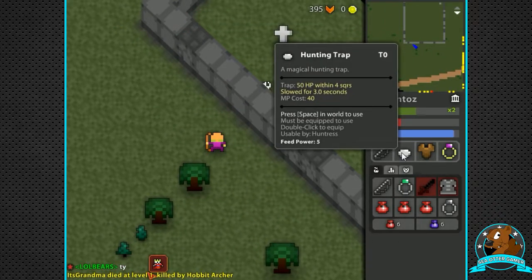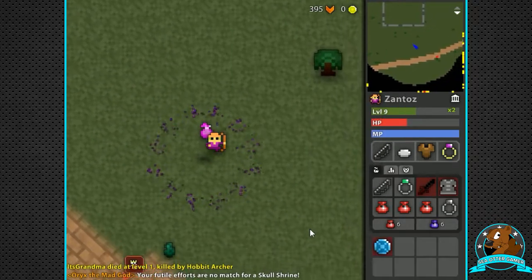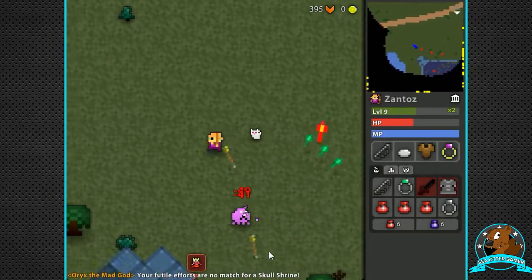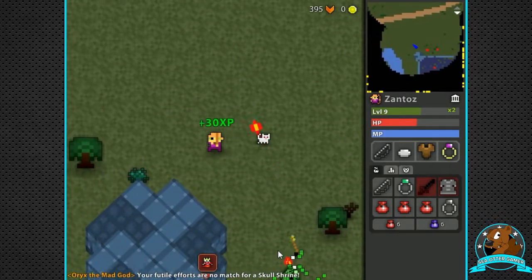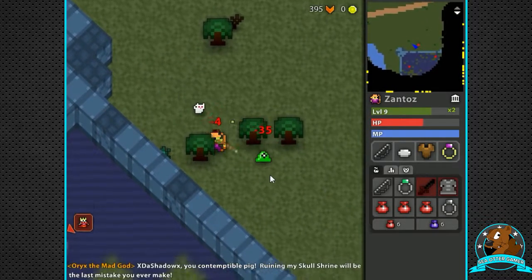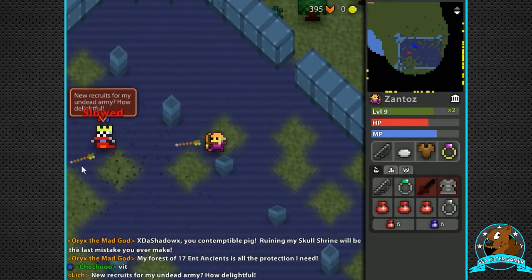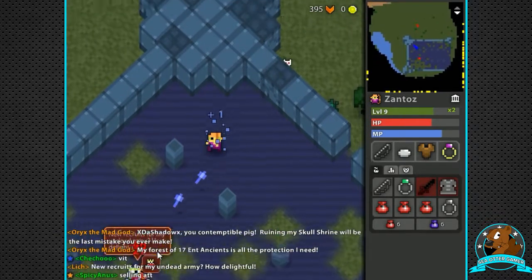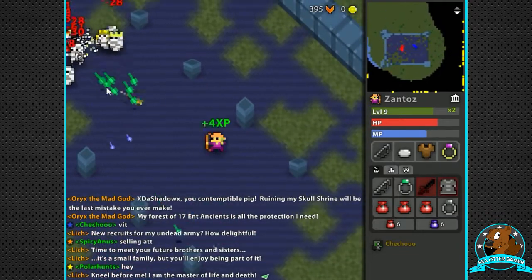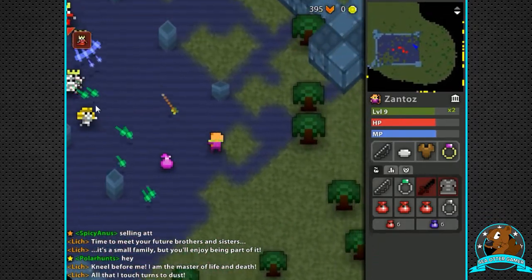Let's see what this trap does — 50 HP within four squares, slow for three seconds, and we can fire three. Is that the Lich? Do we think we can take on a Lich? Not super confident given our reduced armor status right now. We're gonna try it and we're probably going to run. Someone came by to help — no, come back, help me with the Lich! The Lich isn't really doing much.